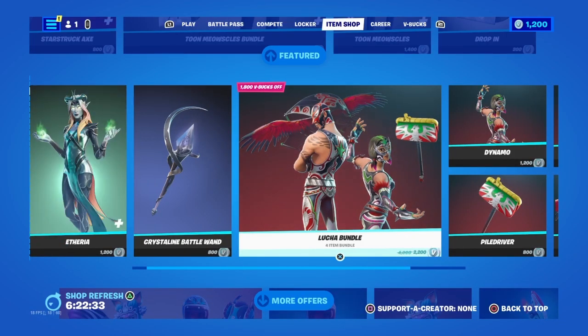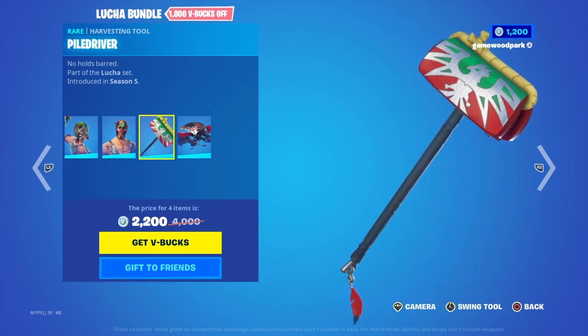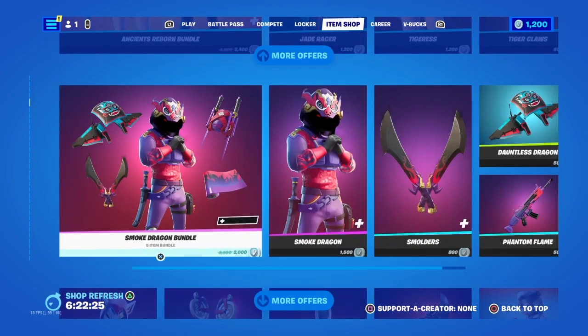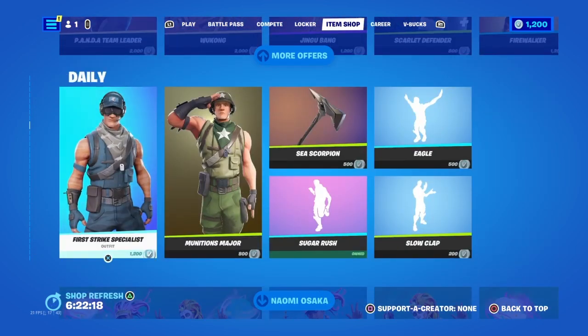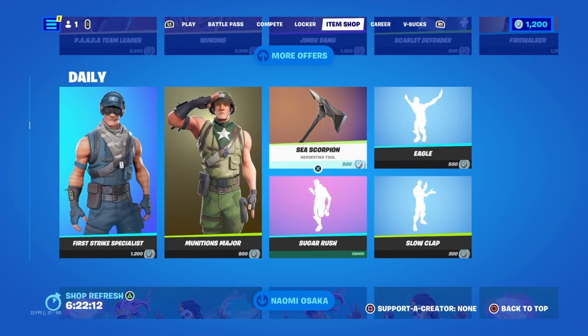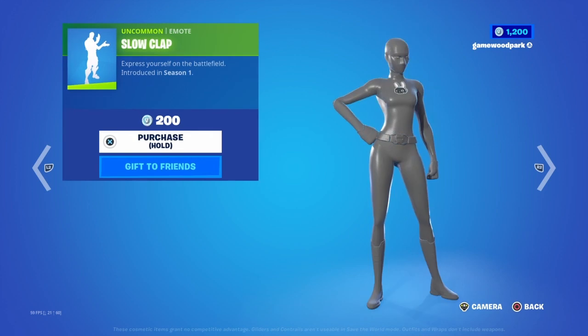Then we have the Lucia bundle, and you can buy them separately. Then we have the First Strike Specialist with the Mini Missions Major. Then we have the Sea Scorpion pickaxe, which is a bit weird and sus.